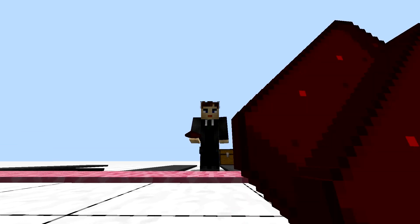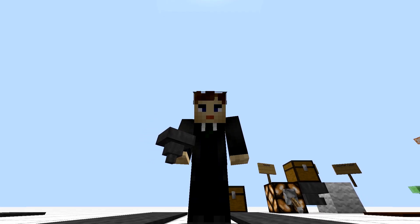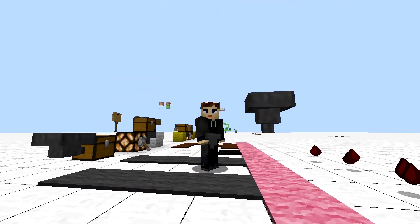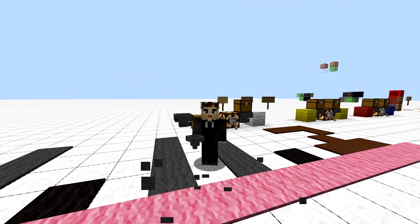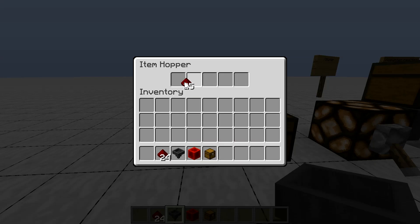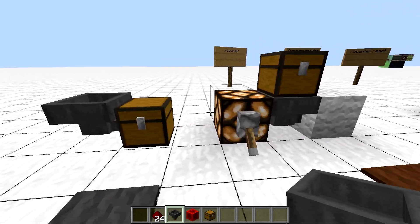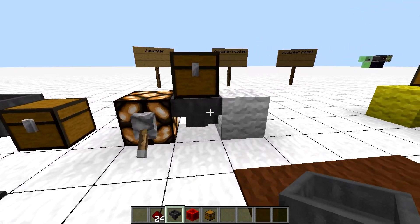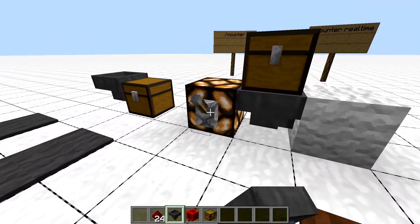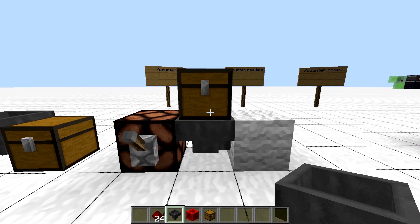I figured out that there is already a block in the game that does all these things — searches for dropped items and counts them by inventorizing them. Yes, it's a hopper, and what's cool about it is it also has a built-in mechanism of getting rid of these items by placing them into connected inventories. So what I added was simply to change its behavior slightly when it points to another type of block, namely a wool block — it then reports whatever it holds in its inventory and clears it completely.